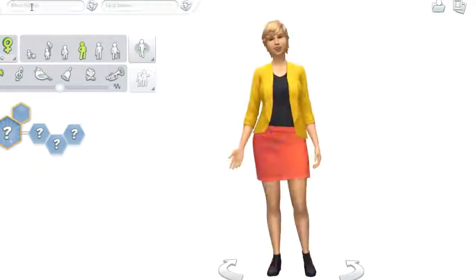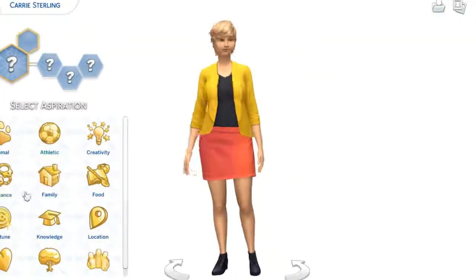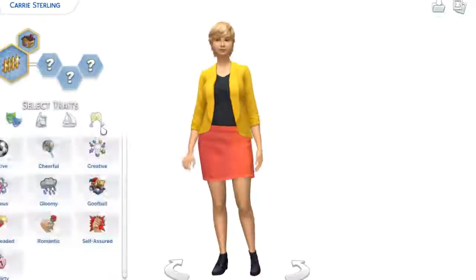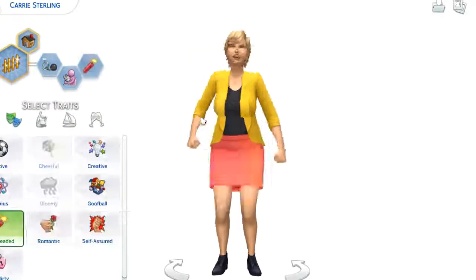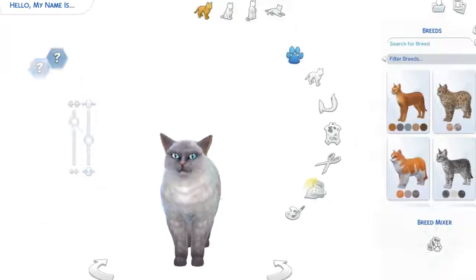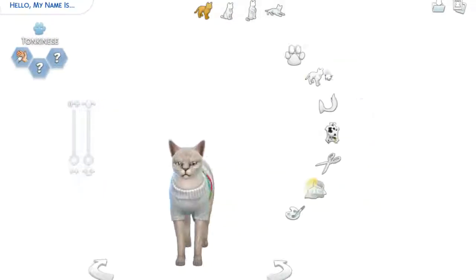Hey guys, this is KittyPlays here and happy Sunday! Today we are doing a Create-a-Sim for my block party challenge. And today we are creating Carrie Sterling and her two cats, Buttons and Socks.